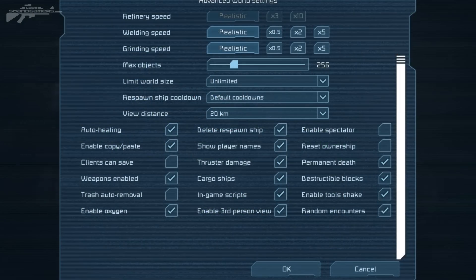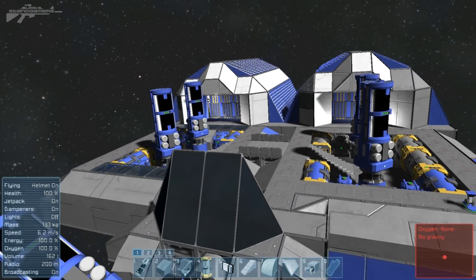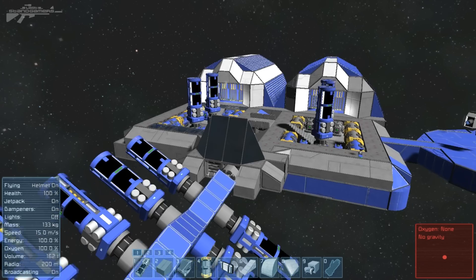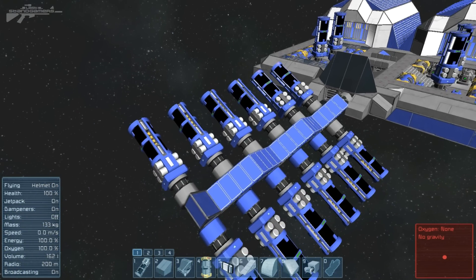You can also disable encounters now, which is another useful little feature. These little tweaks over time really allow us to pick and choose exactly what we want from Space Engineers. I'd like to thank you guys for watching and I can't wait to see what you're going to do with these new oxygen farms.